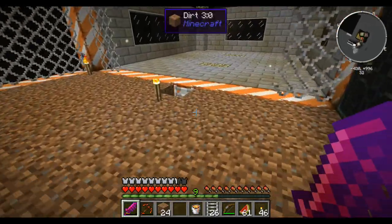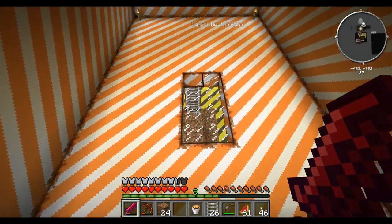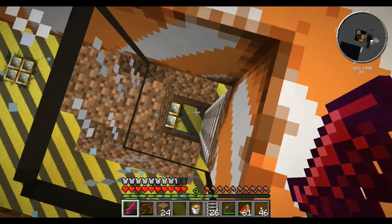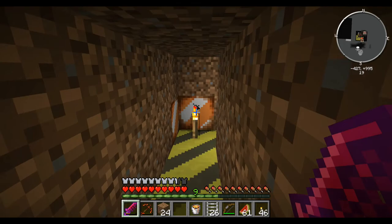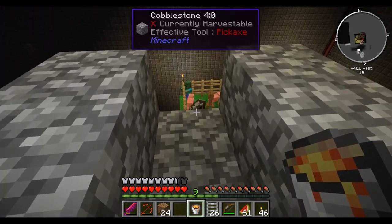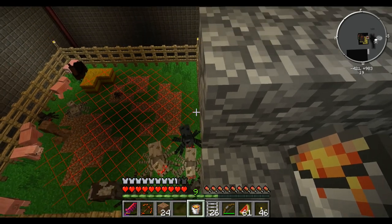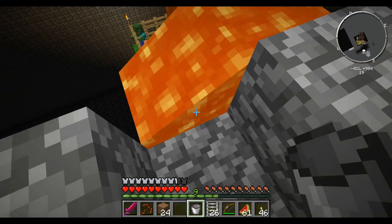Especially when one of them is an enderman and the other one is a skeleton, and I now have one arrow because I missed a crap shot. Let's go and see how these guys like lava. There you go, try that for size — oh I might get some cooked beef as well! I'll just let that go down for a bit.